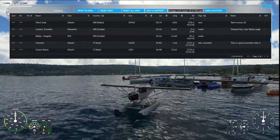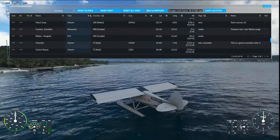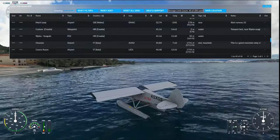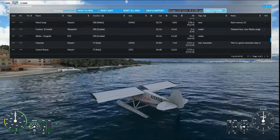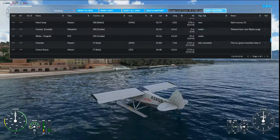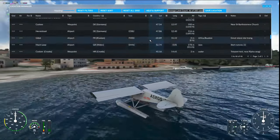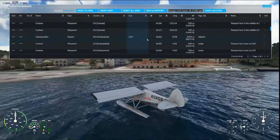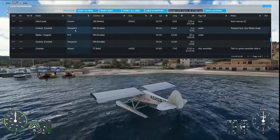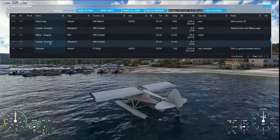That's pretty much it. Another feature is if you want to save a location anywhere you currently are, you can just click 'save location' and it'll save the aircraft's current position with the correct geographical height. It's already sorted by Croatia because that's where we are - you can see the one we just added here, and I've already filled in some tags for it.